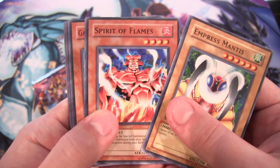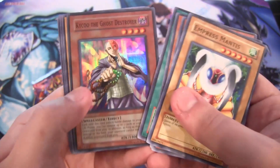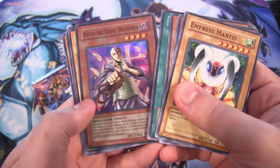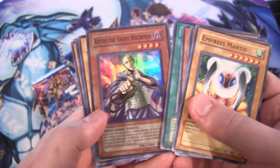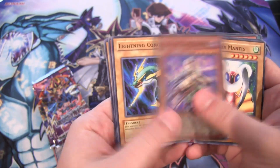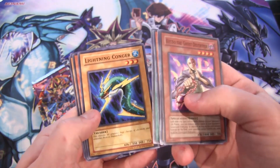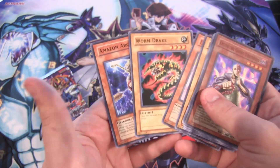Spirit of Flames — that's pretty awesome — and Geruda. And again we got Kaiku the Ghost Destroyer. It seems like I always get this card with this set, which is really awesome. This card is still an amazing card to get, so there you go. Every time I think we did an opening, even before the last one, I got like two of these, so we have more than a playset now.